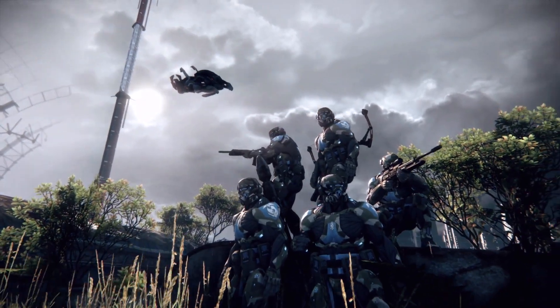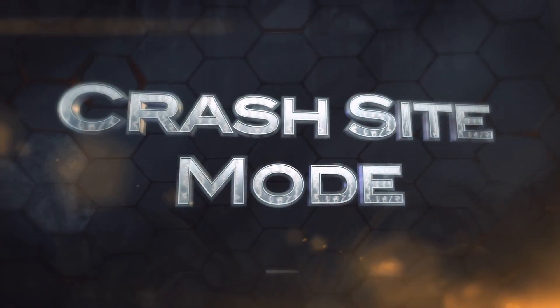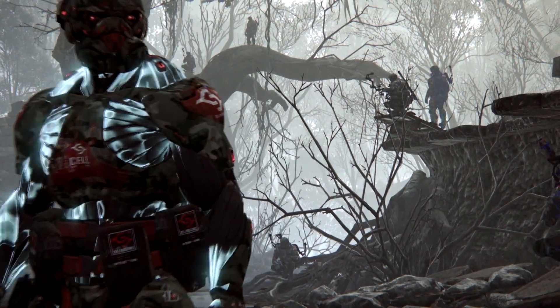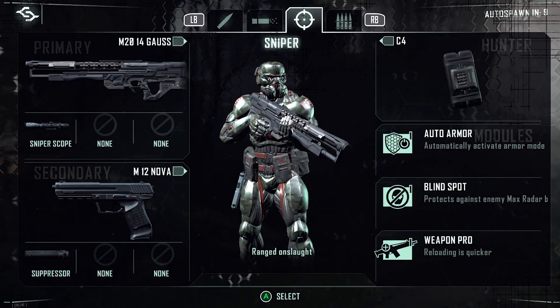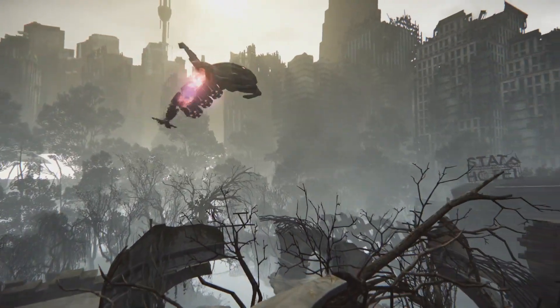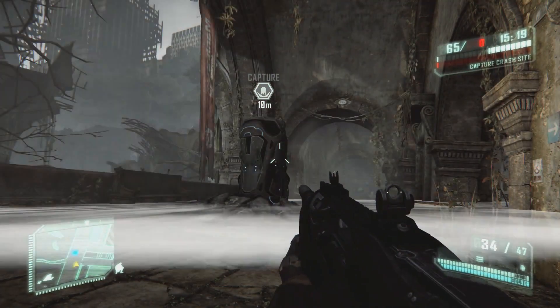There are two modes and two maps in the beta. The other game mode available in the beta is Crash Site. Each team will have eight players per side on PC and six on console. Each player will have control of a nanosuit, choosing between a series of predefined loadouts before entering the match. Upon entering the map, an alien dropship will deploy a pod at a random location indicated by a marker on your HUD.